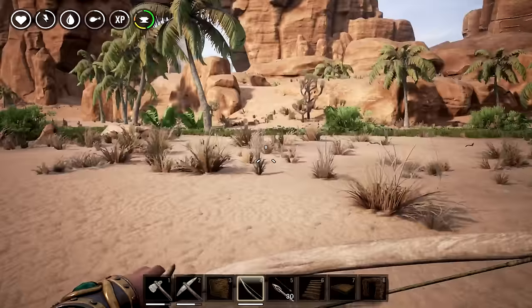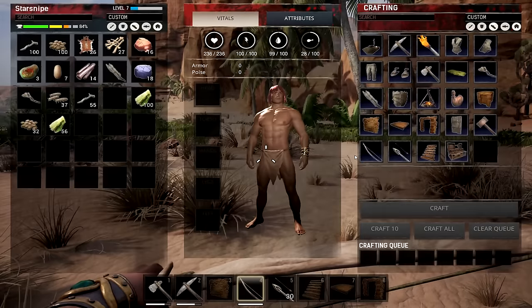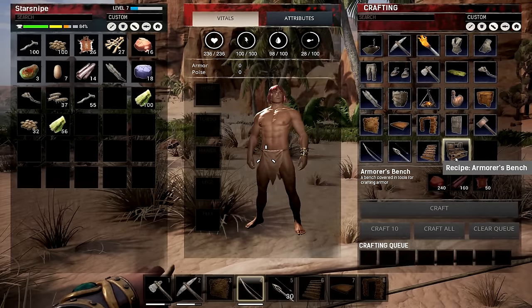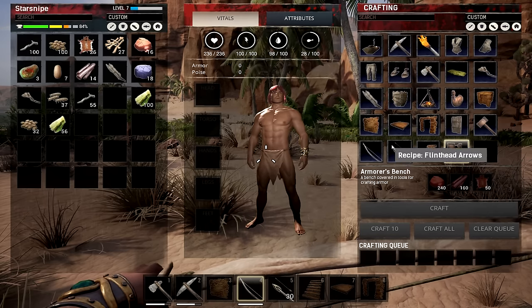For real, the bow — I'm a really big fan. It seems to be really strong, so I'm definitely a fan. But to get the armorer's bench, we need 240 stone and 160 wood — neither of those will be too hard to get. The problem is the hide, so we've got to go around and pick a fight.